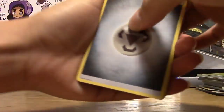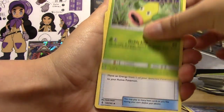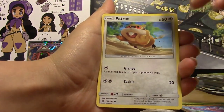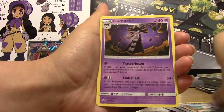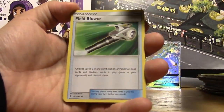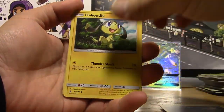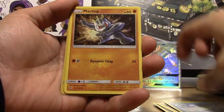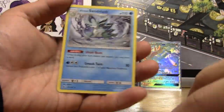Pack sixteen: Metal Energy, Watchog, Weepinbell, Multi-Switch, Cottonee, Bellsprout, Gligar, Patrat, Snorunt, Reverse Castform, and a Gothitelle Regular Rare. Pack seventeen: Fairy Energy, Field Blower, Gotharita, Sableye, Helioptile, Murkrow, Alolan Sandshrew, Machop, Chansey, Reverse Heliolisk, and a Regular Alolan Sandslash.